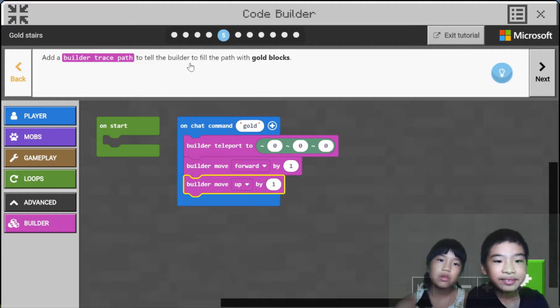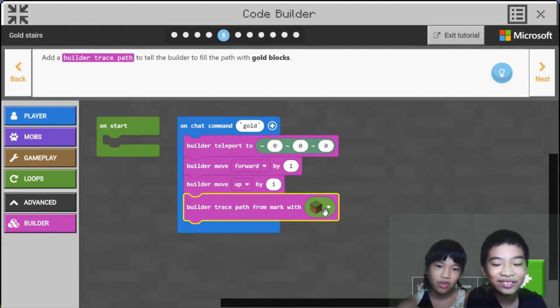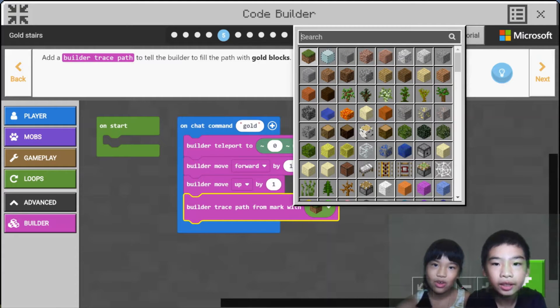Add a builder trace to tell the builder to fill the path with gold blocks. So we're going to do it with water — but first let's try gold.